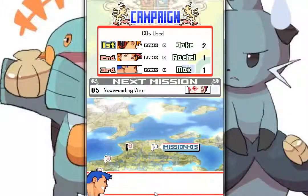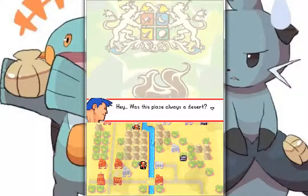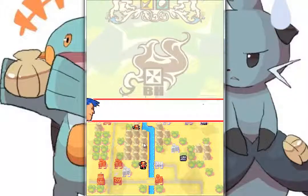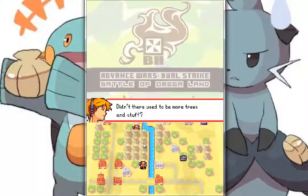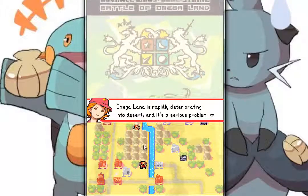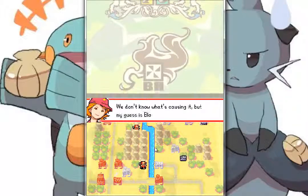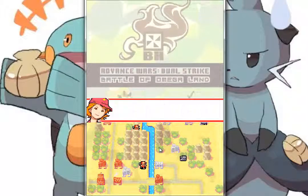And what's wrong with being gung ho, huh? Take it easy, Max. Come on, let's roll. Hey, was this place always a desert? Didn't there used to be more trees and stuff? Omega Land is rapidly deteriorating into desert and it's a serious problem. We don't know what's causing it, but my guess is black holes behind us.